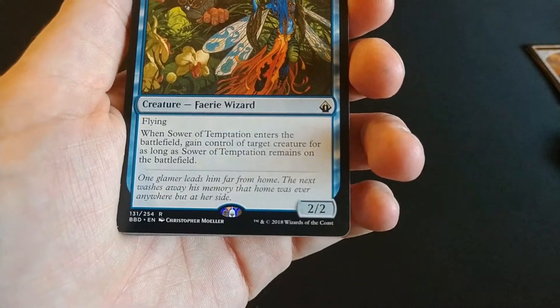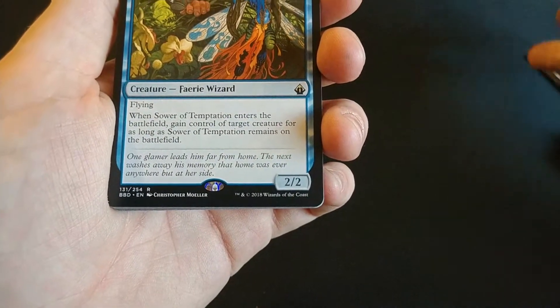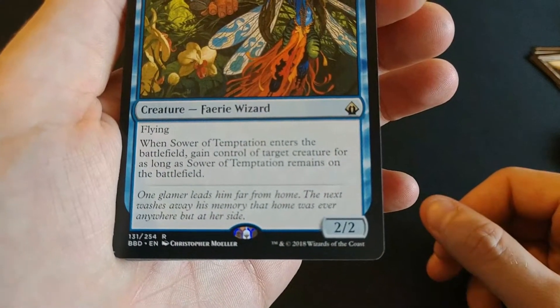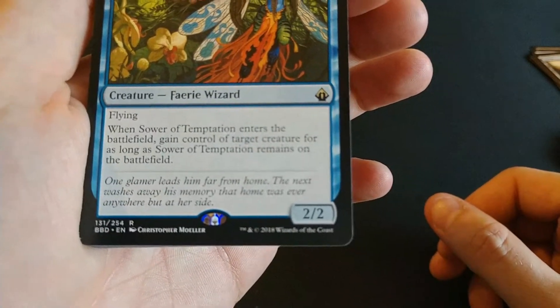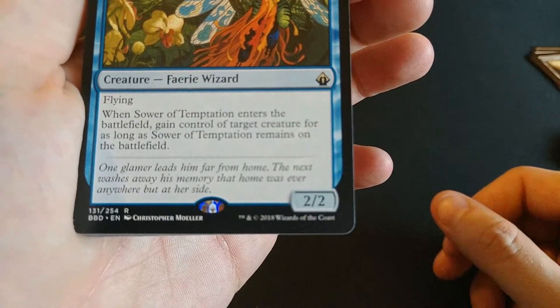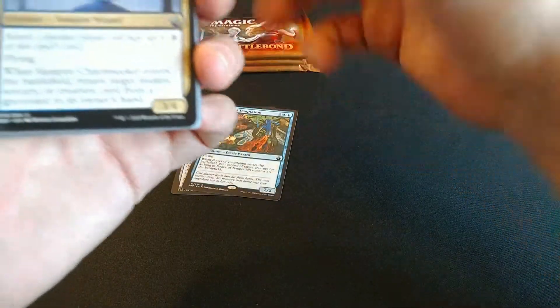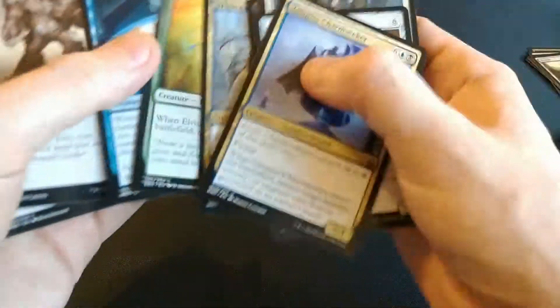What do we get here? Sower of Temptation — that's a good card, a three or four dollar card. Two colorless and two blue for a Faerie Wizard with flying. When Sower of Temptation enters the battlefield, gain control of target creature for as long as Sower of Temptation remains on the battlefield. It's always good. We like controlling other people's creatures. And that's an amazing card there too — you can draw a card.